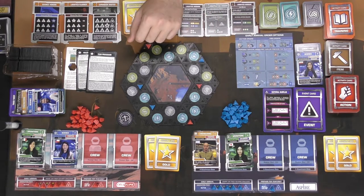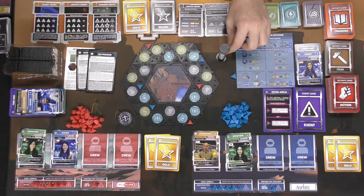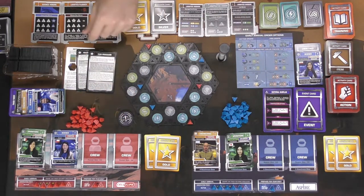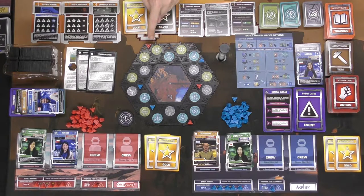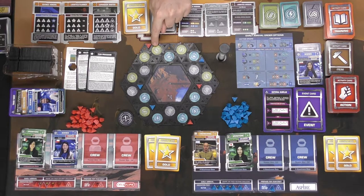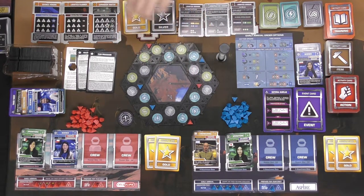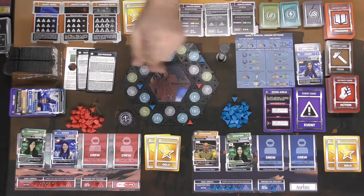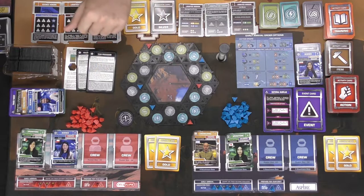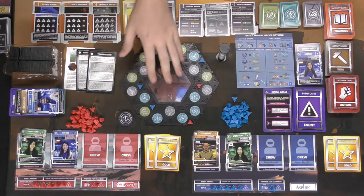When setting up, the starting player is determined by flicking a token closest to the magnifying glass. That player sets one token in the top area of a space on the board — the top area is generally the lowest cost. Placement goes counterclockwise like Catan: first player, second player, second player, first player, until everyone has three tokens. Remember to space them out to maximize your opportunity to expand territories.